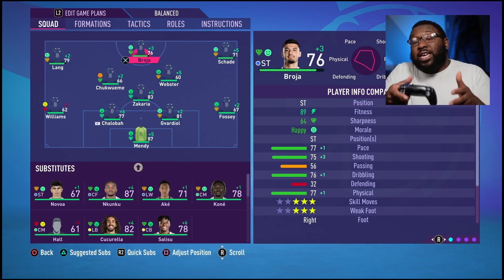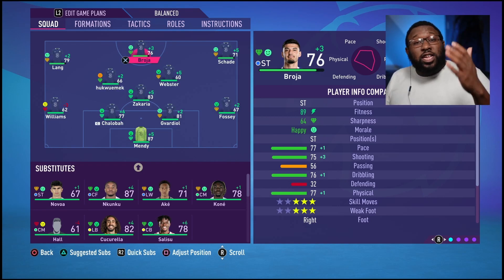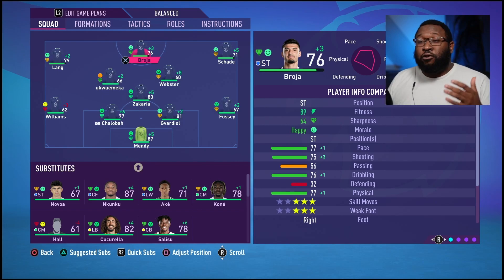First, we're going to get prepared for our game against Aston Villa in the Premier League. We need to give our scouting a little bit of time to find information about some players we've had them search for, so we need to play this game and push it forward. I would like to share my new formation — I have gone for a 4-1-4-1.